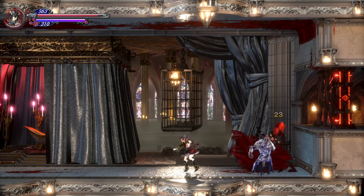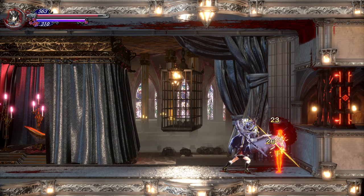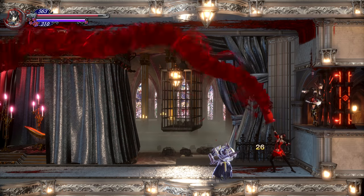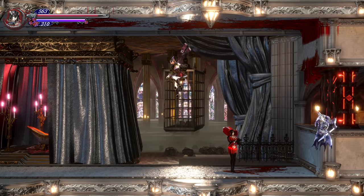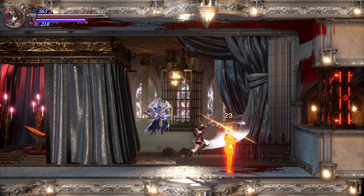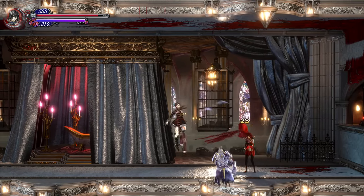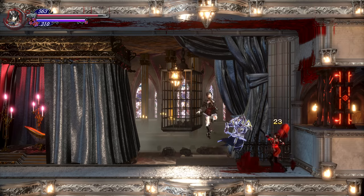Her Umbrella Swing ability has two versions. One is a guaranteed critical — that's when she opens up the umbrella, which does a massive amount of damage. The other version she just swings with it closed, still a decent amount of damage but not as bad as the critical. I was playing on patch 1.01, and occasionally she would just stand still and let me wail on her. I'm not sure why — I'm sure it'll get patched out eventually, but as of launch day on patch 1.01, that was happening.